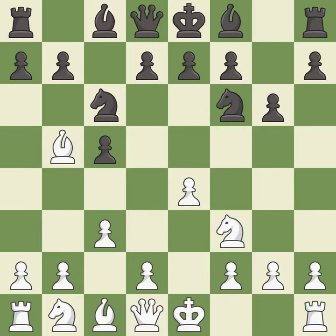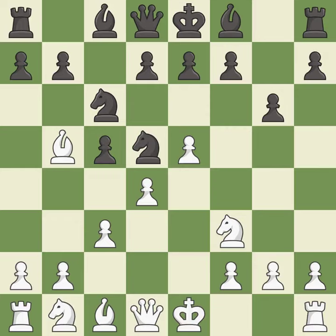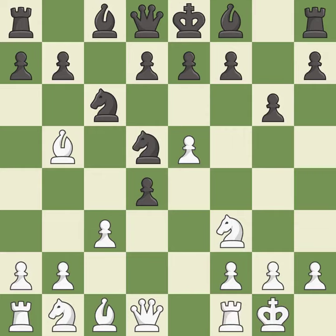This activates a knight by developing it off of its starting square. The opposing knight is kicked by a pawn and must now move or be captured. This move puts the knight on a safer square. This prepares the bishop for development — it is best. Castling gets the king to a safer square, out of the center of the board, while also developing a rook. Castling kingside tends to be safer because the king is further from the center. This fianchettos the bishop by placing it on a powerful diagonal.